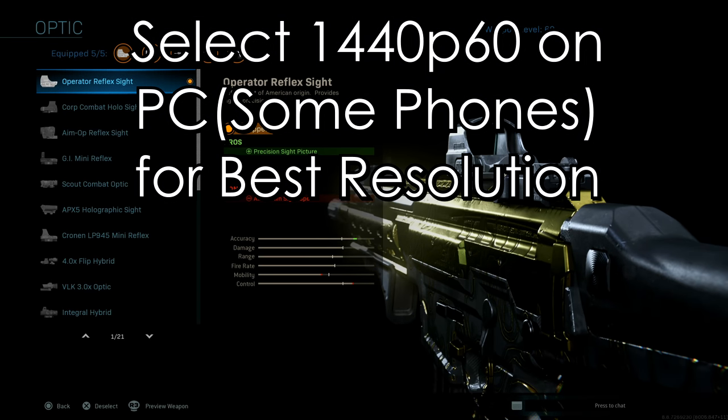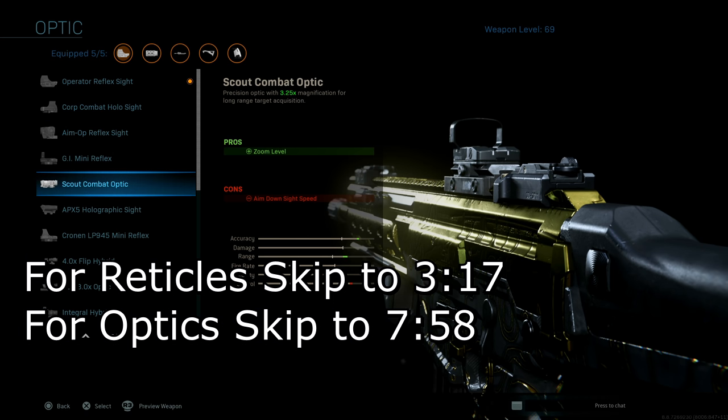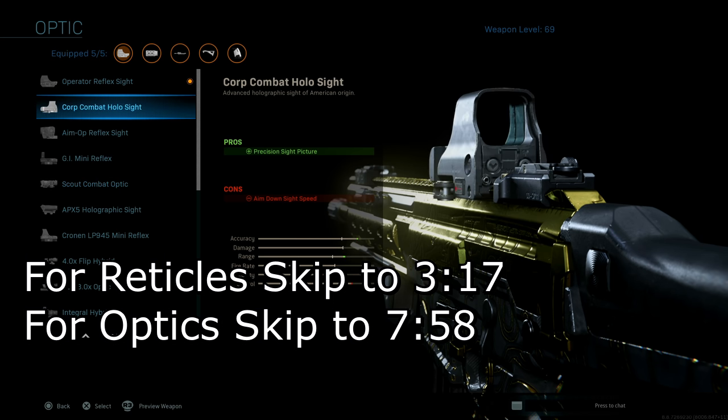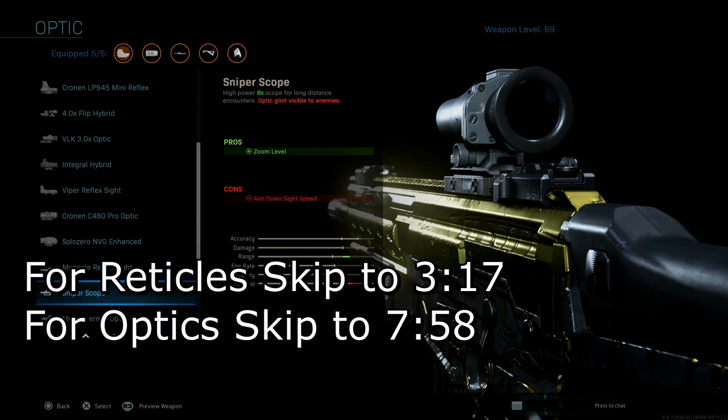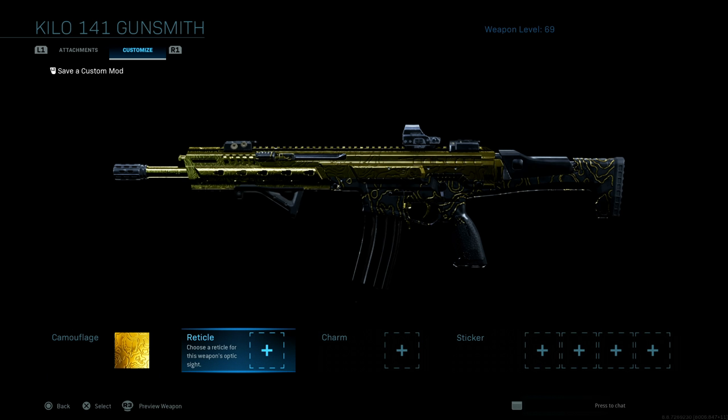In today's video we're going to be talking about reticles. You are able to unlock several different types of reticles depending on which particular optic you use. If you use a reflex sight you'll have certain challenges to complete, and there are also challenges for holographic sights and sniper sights. Today we'll be specifically focusing on reticles for the reflex sights as well as the holographic sights and come to a conclusion on which one is the best.